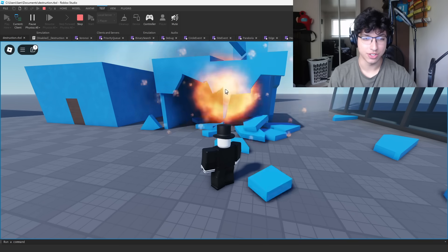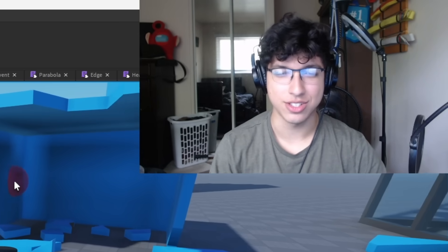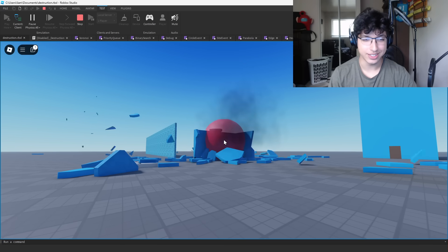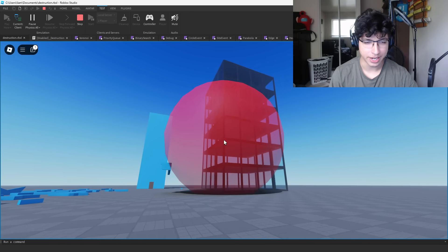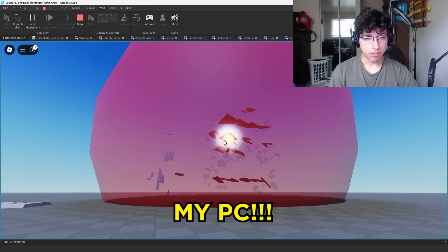So I can just pretty much click things to destroy it, and you can't lie — it's so cool looking. We can also make the destruction area larger, and look at that. What if I try and do a really big area? My PC!